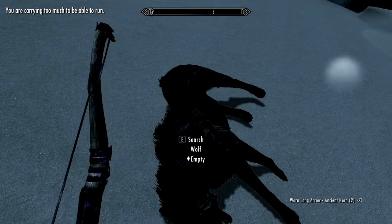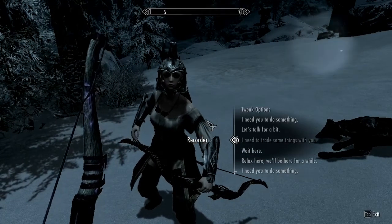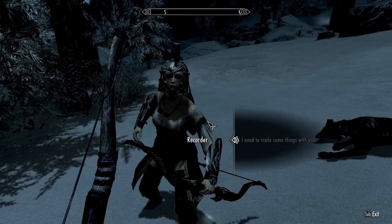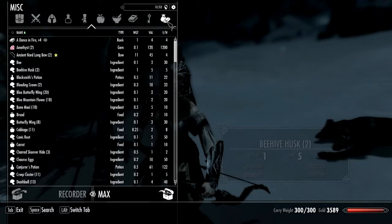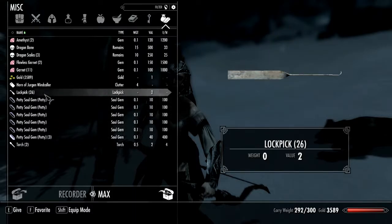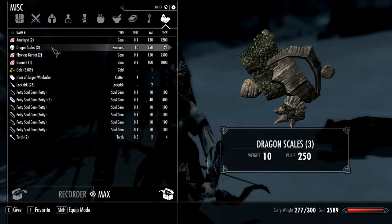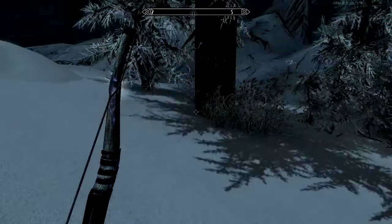Need to redistribute inventory weight — come here, you need to carry some stuff. Recorder's already carrying a lot but I've got six pelts and some dragon bones to offload. Checking our weight — it's okay for now. Alright, we'll sort the rest later.